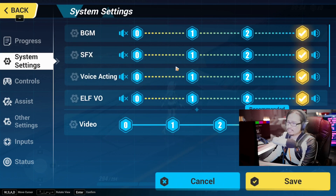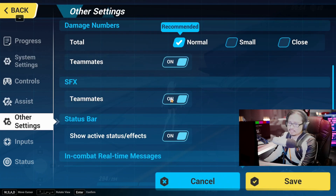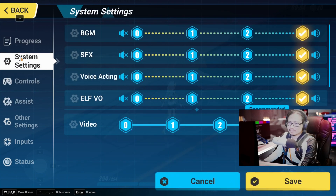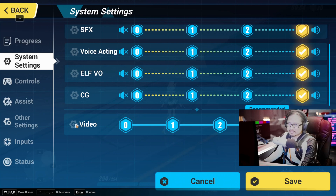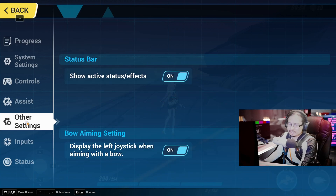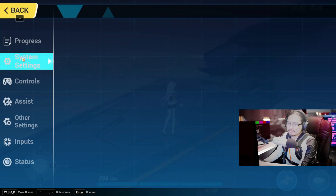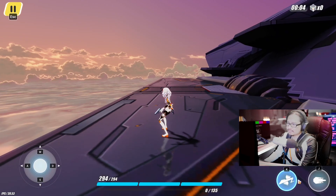Alright, system setting. BGM, EVO, video... What is this? What's 4? What's number 4? I don't know what it is. Outer setting — auto, normal teammate, status, input, assist. Voice acting. I guess that's it. They don't really let you see the actual detail of what visual setting you can input. So it's either 0, 1, 2, 3, and 4. Let's stick it at 4.